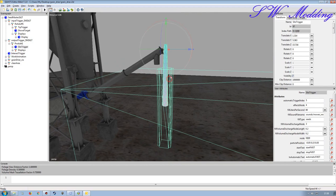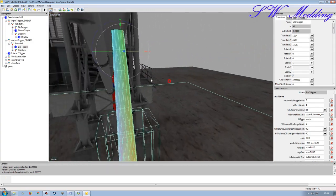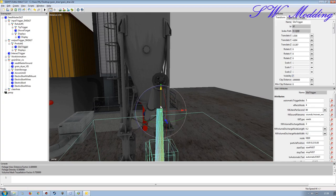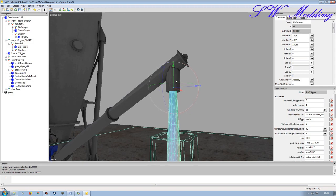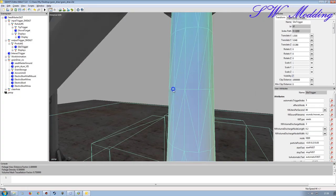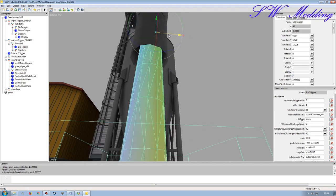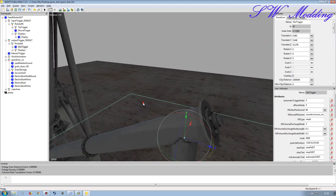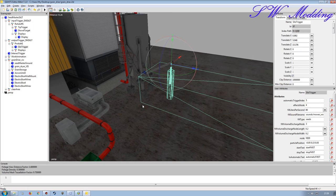I'm going to position the silo trigger somewhere underneath this pipe here. Something like that should be all right - might need to adjust it a little to get it somewhat central, but that should be fine. I don't want it sticking out the top there; I want it to look like it's actually coming out of the pipe.